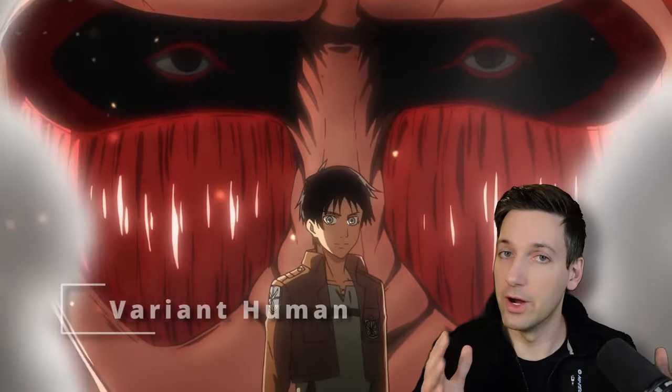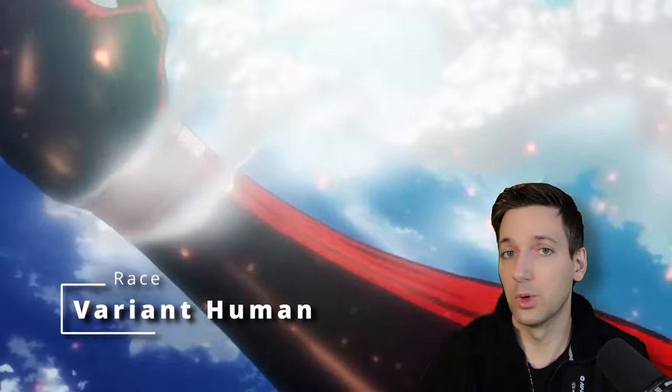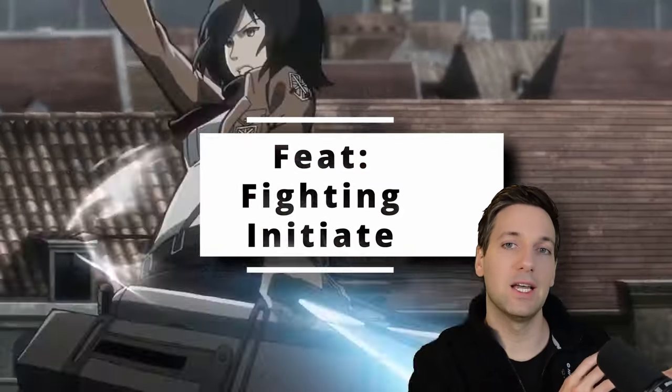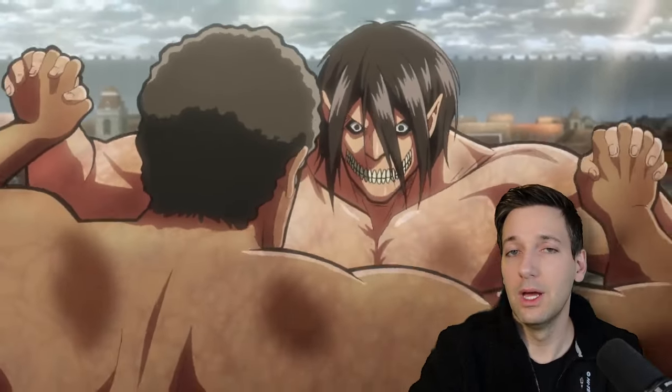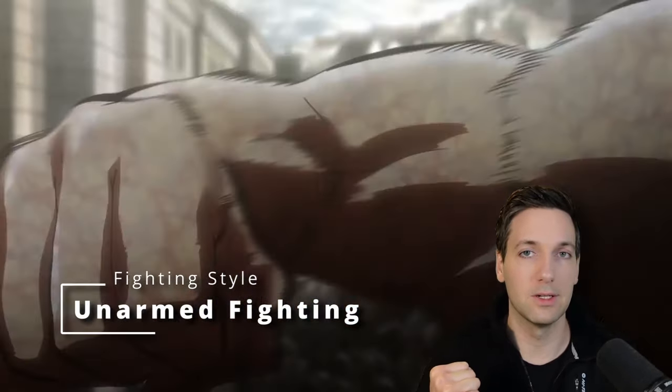First, we need to get some of the basics down. Eren Yeager is actually a very specific build that I'm going to save for the end, and he is going to be way different than the rest. So for the majority of these builds, we're going to go with a Variant Human. This allows us to pick up a feat right at first level, and the feat we're going to grab is Fighting Initiate. This allows us to choose a Fighting Style right when we start, and the Fighting Style we're going to go with is Unarmed Fighting, because most of the time the Titans are just fighting with their fists.